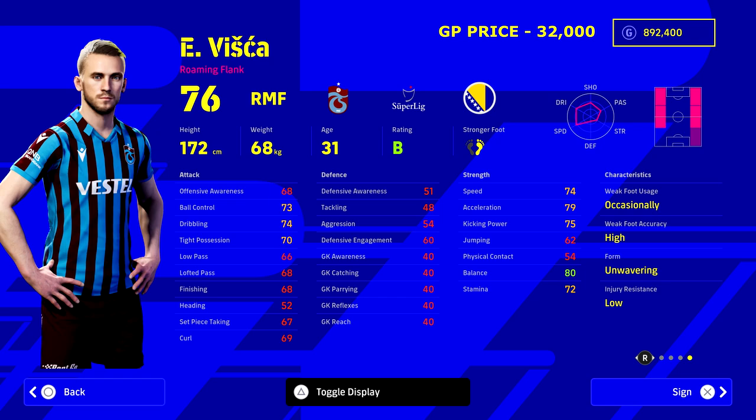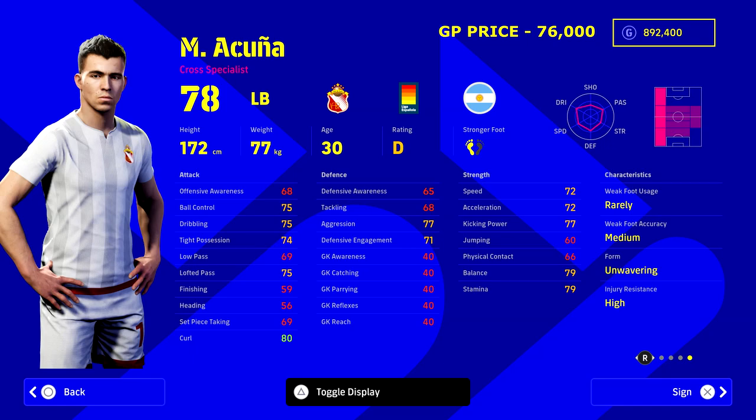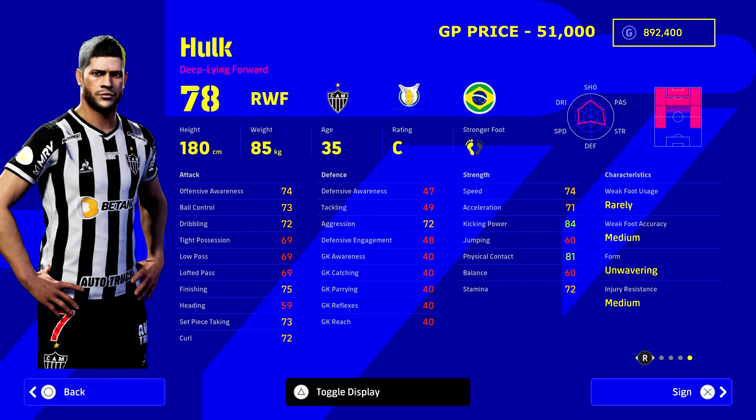Next up is Visca, who has a featured edition card at the moment — I think he's 85 overall. He can play on both flanks and has a really nice balance between dribbling, acceleration, and speed. Unwavering form is exactly what you want for your wingers — you need them reliable since they're where you'll be getting goals from, cutting in and linking play. His stats and potential on eFootballDB are just unbelievable. We'll be playing him at left mid in the 4-2-2-2.